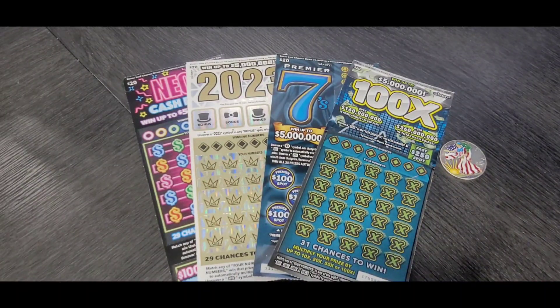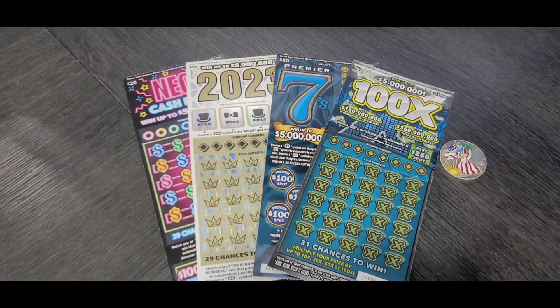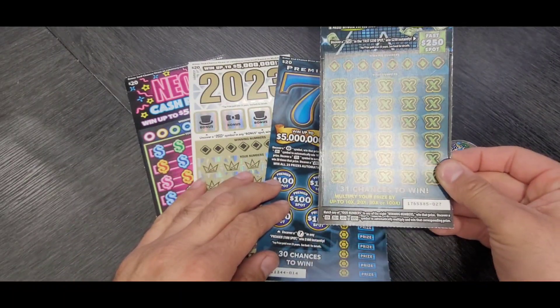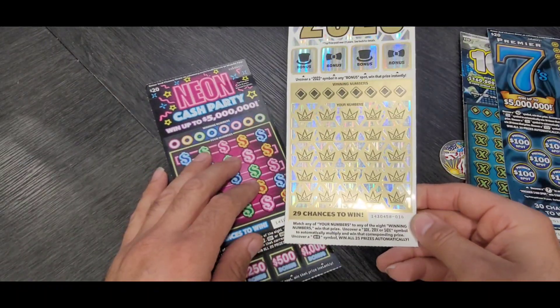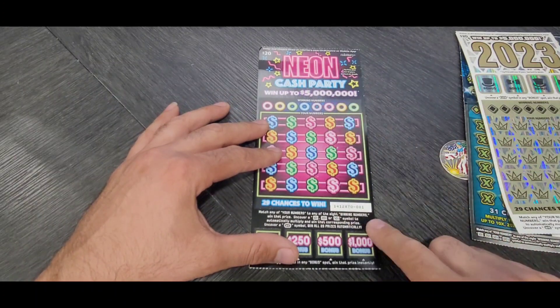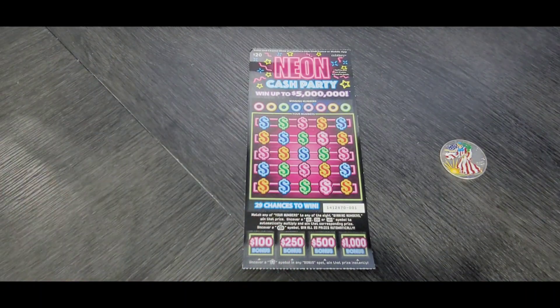Hey hey YouTube, this is Joe. Another day, another session. Today I'm gonna be scratching $80 worth of California scratchers. I have a 100x ticket number 27, Premiere 7 ticket number 14, 20/23 ticket number 16, and the last game Neon Cash Party ticket number 180. Hopefully we're gonna find a big one — let's find out.